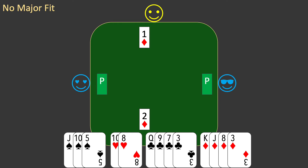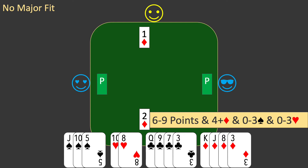West passes and it's partner's turn to bid. Partner may pass, bid diamonds, or switch to a no trump bid. Despite finding a fit, partner would still prefer to play no trump if that is sensible. You'll learn more about partner's rebid in a later episode. For now, partner knows you have six to nine points, four or more diamonds guaranteeing a fit, and no more than three spades or three hearts — a great deal of information to assist partner in bidding well.